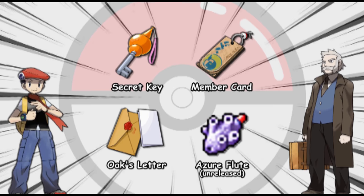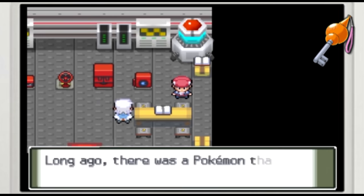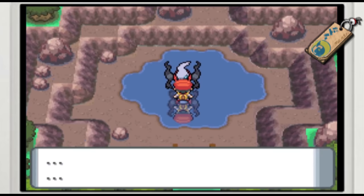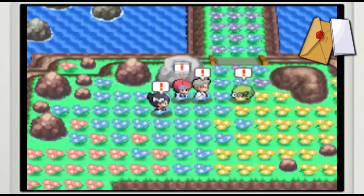Between the three of them, Diamond, Pearl, and Platinum had four special event key items that granted access to new areas in Pokemon. The secret key opens the door to Rotom's room in the Team Galactic Eterna building, which contains the five appliances needed to unlock all of Rotom's alternate forms. The member card allows you to visit New Moon Island in a Nightmare, where you can catch a level 50 Darkrai. And Oak's Letter opens up the Flower Paradise on Route 224, where you'll get the chance to add a level 30 Shaymin to your collection.